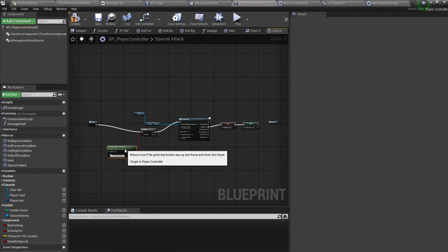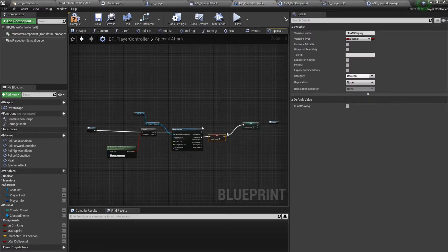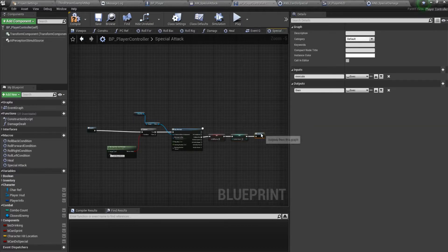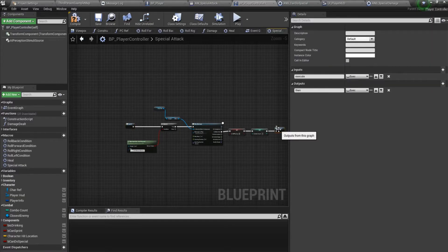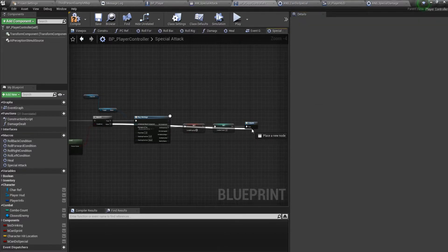We are handling the special attack check inside the macro. It has a true output and a false output.